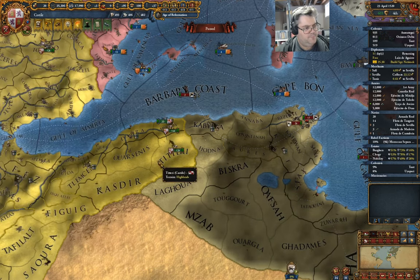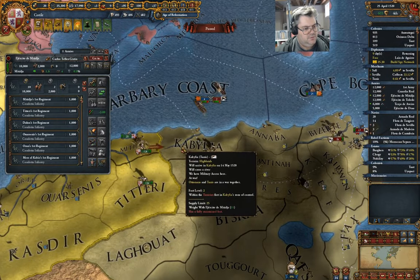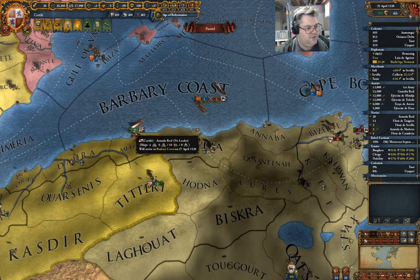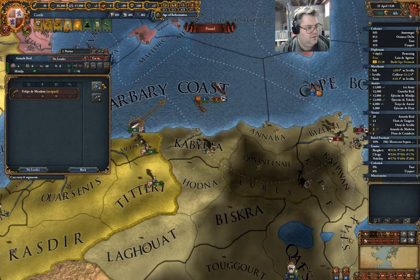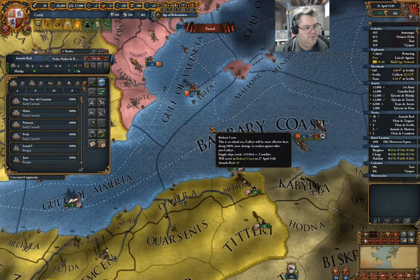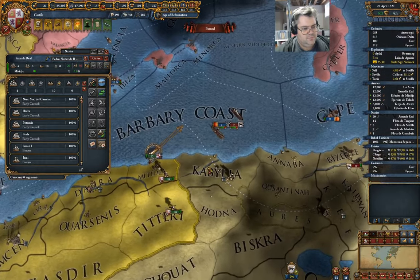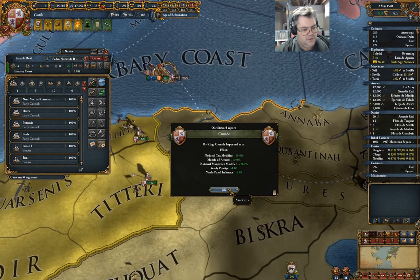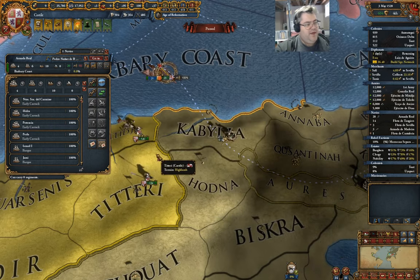I'm going to declare war. Come here, come over here, come out here. You need an admiral — yeah, you have an admiral. Good. A crusade happened to us — I can accept that for sure.